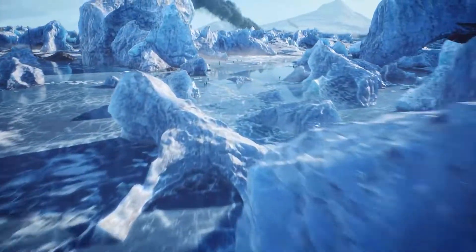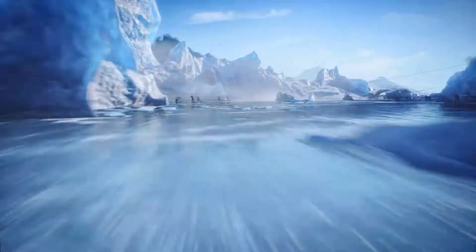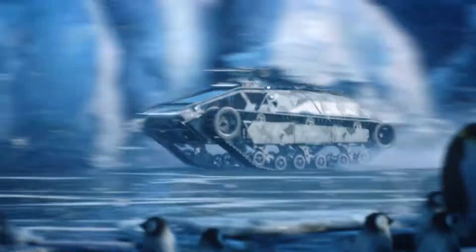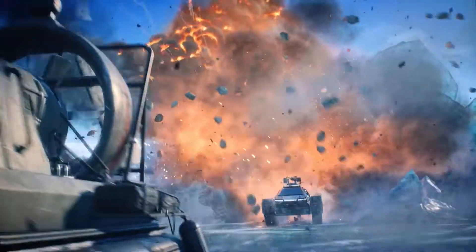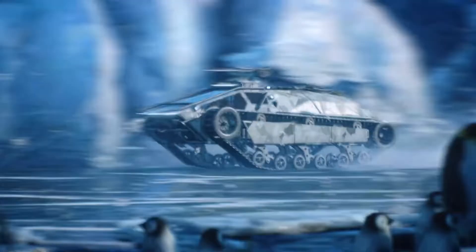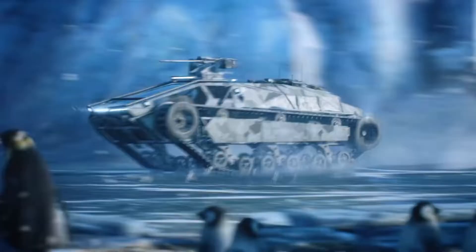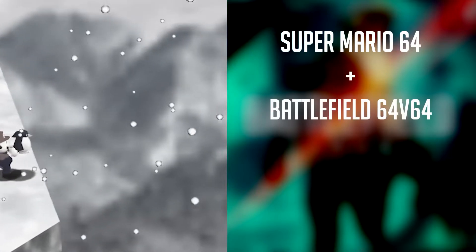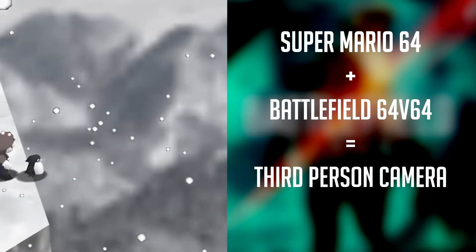Next scene, we're in the ice map. And what do you know — we're shown vehicles again. Why? To confirm a 3rd person camera perhaps? Wrong! That's exactly what the developers wanted you to think. If you take a closer look, you can see penguins. What do penguins mean? Surely they're just the natural animal of the local area, right? Wrong! Penguins are a reference to Super Mario 64, where you can throw penguins off the map. What was Super Mario 64? A 3rd person game. Think, YouTube viewer, think!